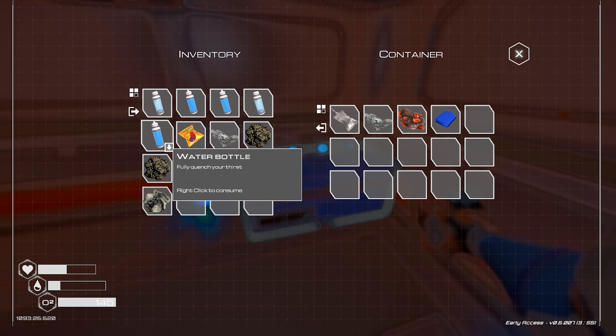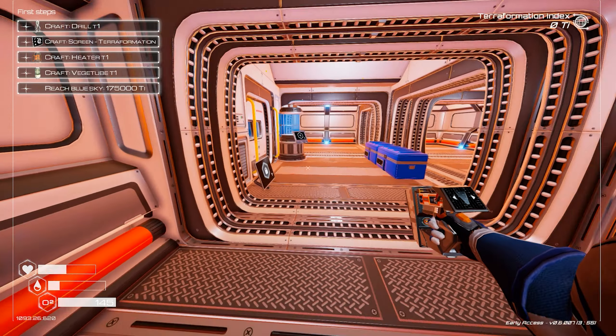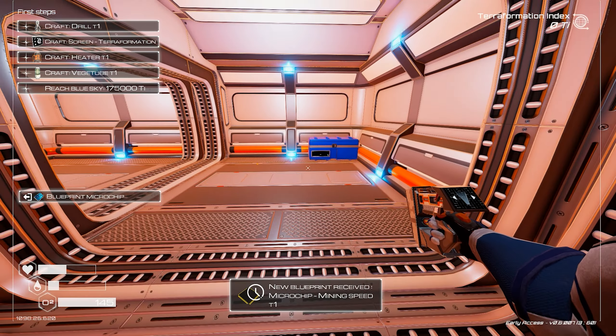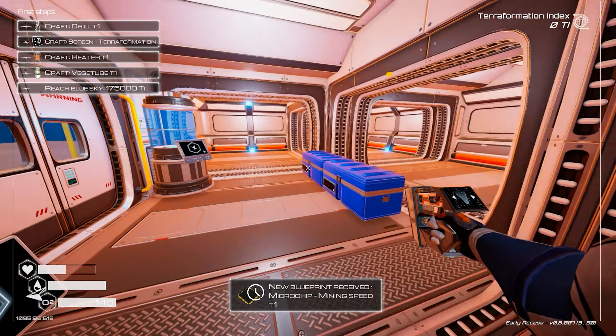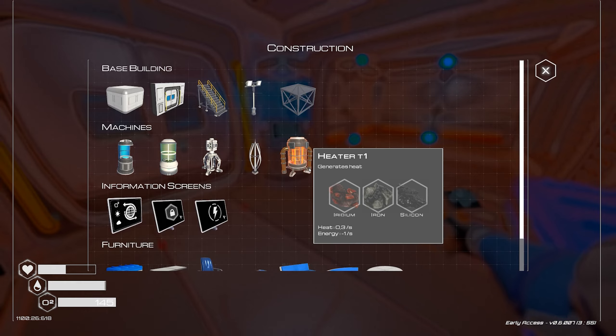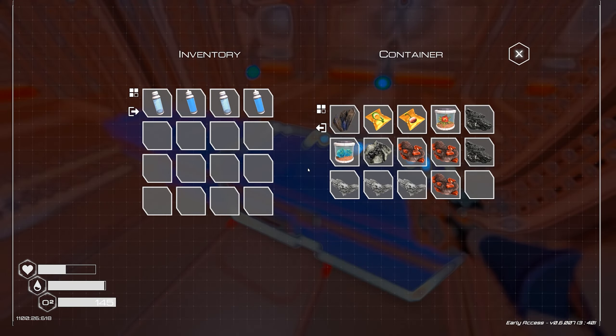We don't want permadeath - this is hardcore and if I die once it's permadeath, so I don't want that. Let's get ourselves another blueprint - mining speed. Let's drink something and get started with building.